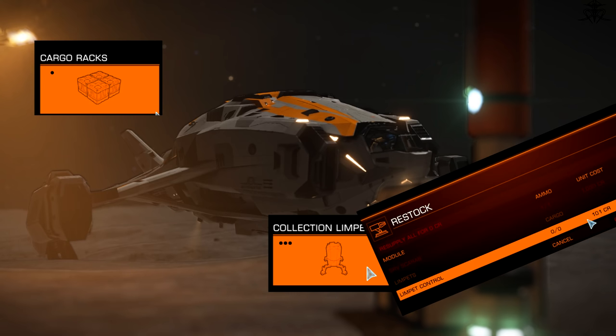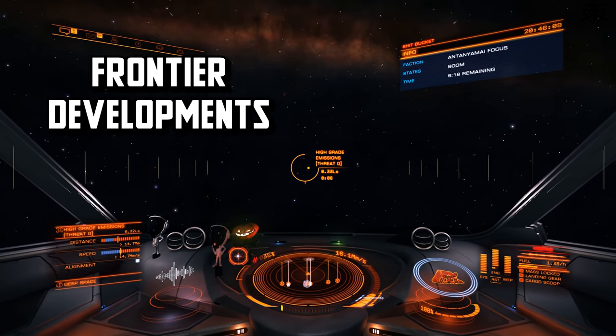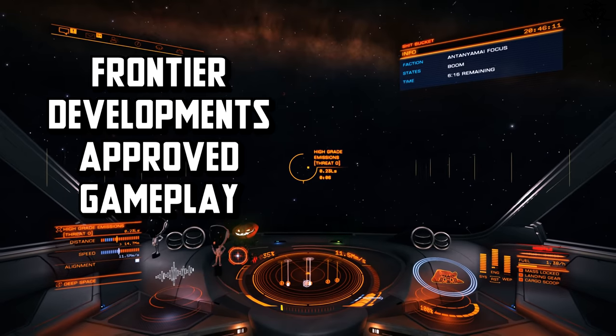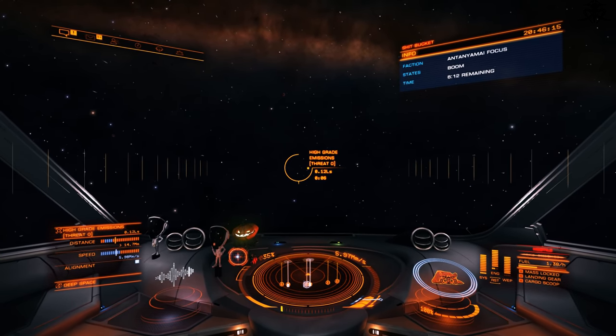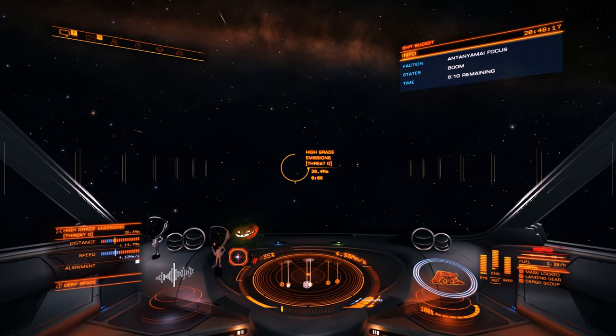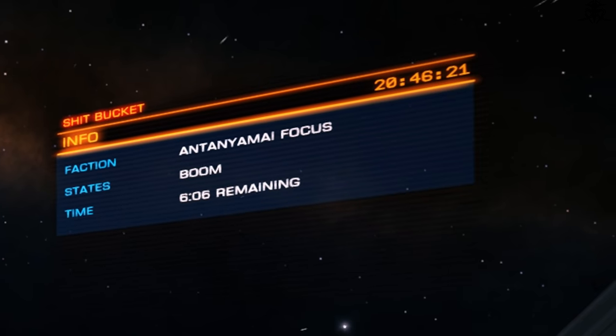And of course, don't forget the limpets themselves — those pissy little cockroaches of this universe. Next up, you'll need to learn a trick called Frontier Developments Approved Gameplay. It goes like this: you'll find a randomly spawning signal source — any signal source — it works with any of them. These things have timers on them to show how long till they disappear. Keep that in mind.